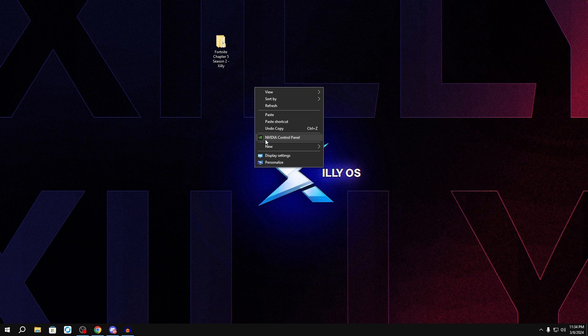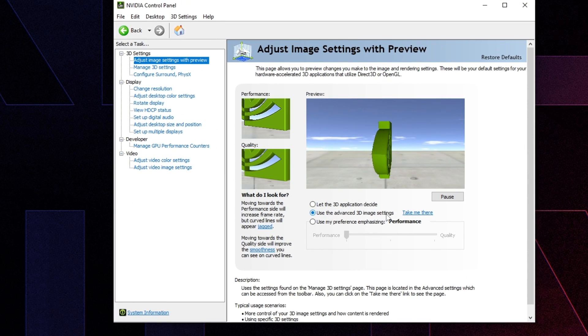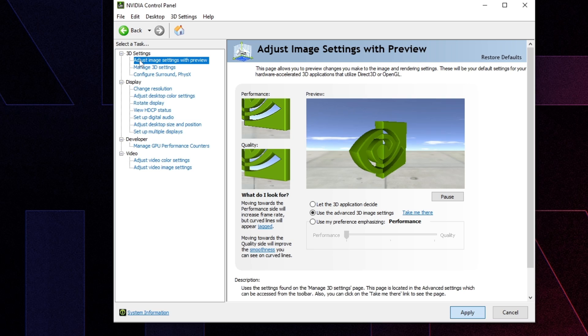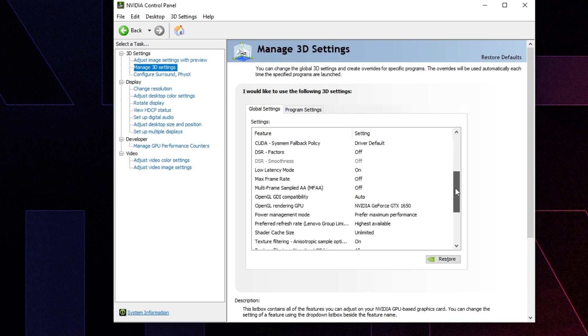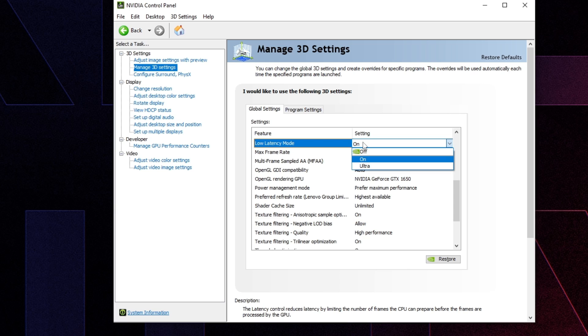Go to NVIDIA Control Panel by right clicking on your desktop. Go to 'Adjust image settings with preview', make sure the middle option 'Use the advanced 3D image settings' is selected, and press Apply. Then go to 'Manage 3D settings', scroll all the way down and make sure you have the same settings as I have here. For Low Latency Mode — you can have off, on, or ultra. If you're on a laptop, test both on and off to see which you like best, but ultra is going to give you fps drops. On desktop, some people get fps drops with it on because Reflex in Fortnite overrides this setting anyway.